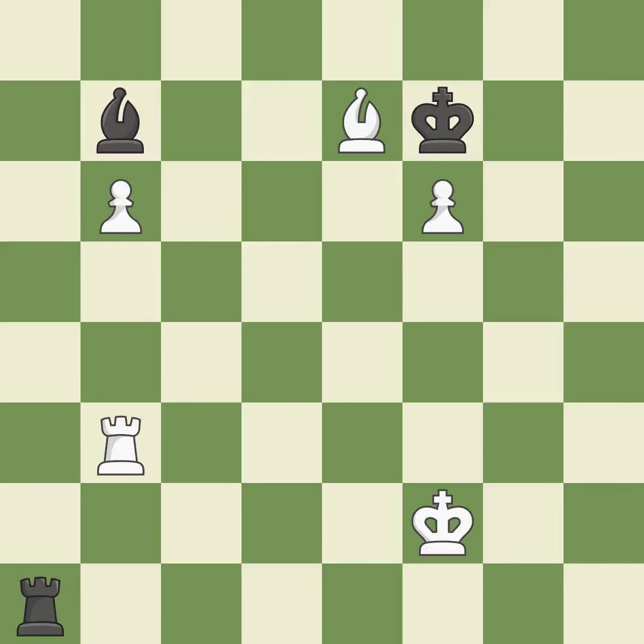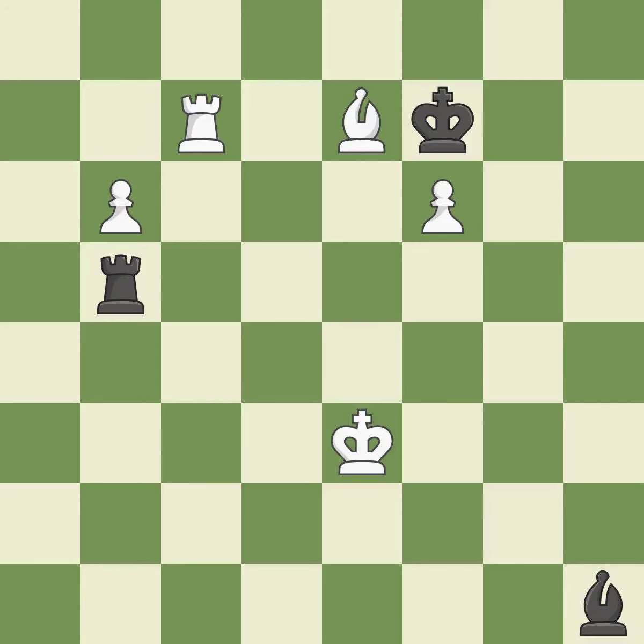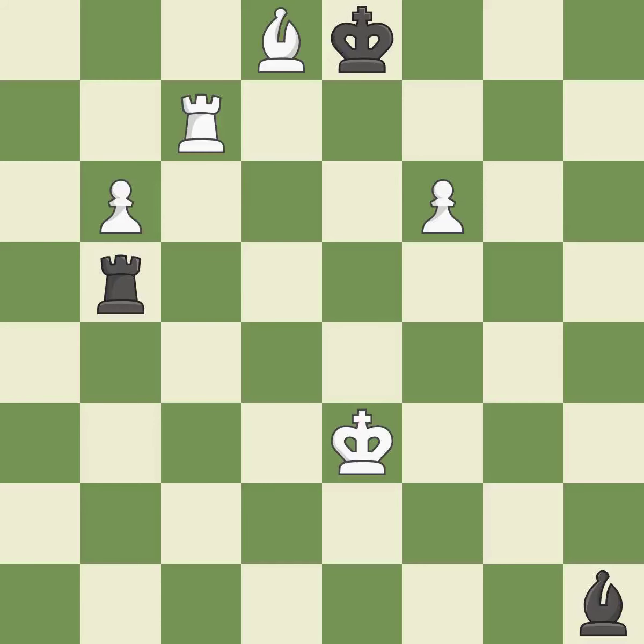This moves the bishop to a more active square, making it gain scope — it is excellent. This allows the opponent to use a rook to counter a passed pawn — it is an inaccuracy. This threatens to win a bishop — it is best. This puts the rook behind an opposing passed pawn, which helps counter the pawn's push to promotion — it is excellent. This wins a rook. This threatens to reveal a check — it is best. This overlooks an opportunity to defend a bishop that was under attack — it is an inaccuracy. This reveals a check on the opponent's king — it is best. This evades the check from the rook — it is best.